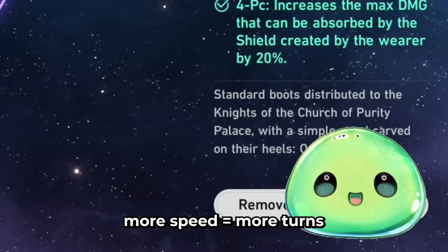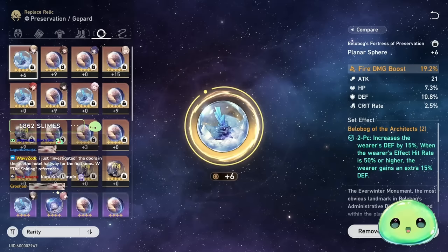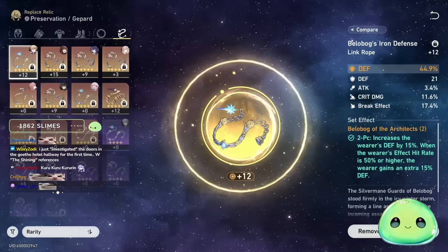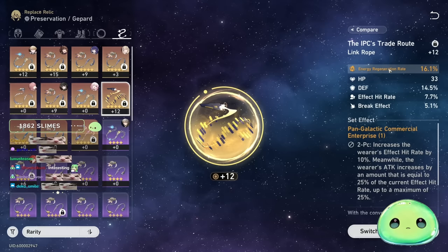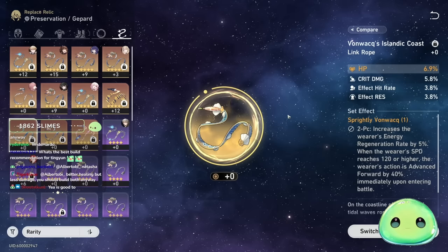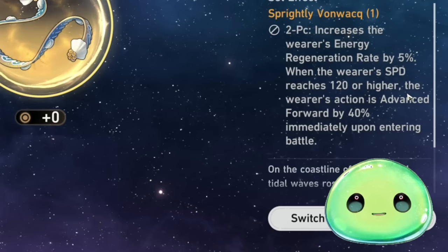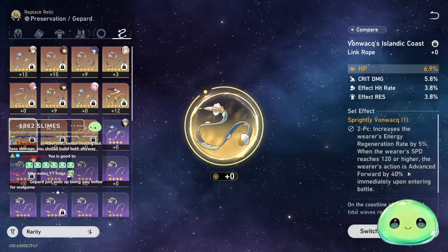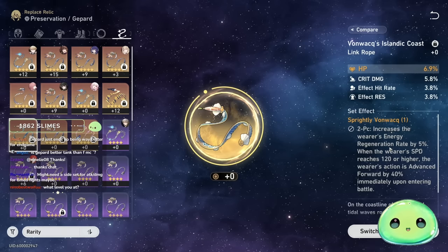If you go speed boots, think about it this way: more speed means more turns over the enemy, more turns means more attacks, more attacks means more energy generated. Late game, you'll most likely want speed. For the sphere, go defense as the main stat. For the rope, go energy regeneration — it's the only relic slot you can get energy regeneration on. If you build enough energy, you could essentially never run out of your shield, keeping it up indefinitely. Alternatively, run the energy regeneration planar set for the 5% energy regen bonus plus the advanced action forward on entering battle.